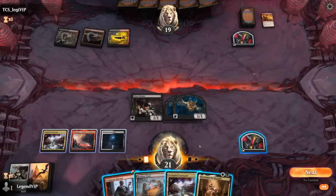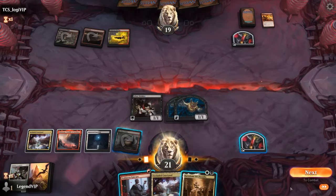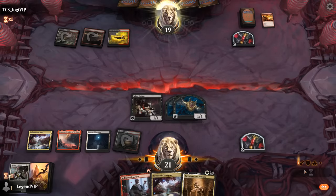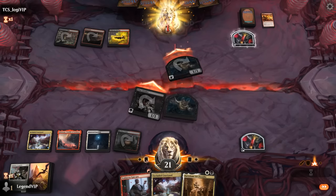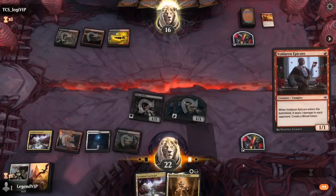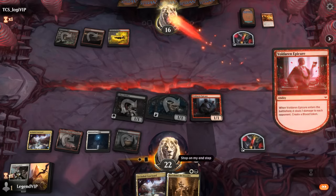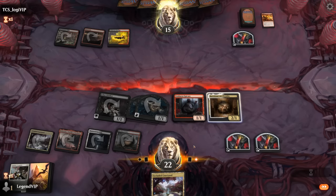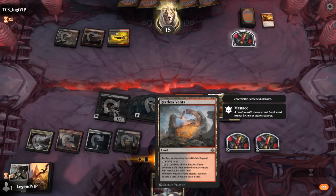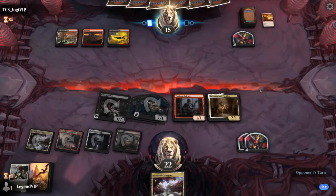Bartholome is not bad — plenty of things we can sack to it, and we get to empty out our hand here. Plenty of artifacts and tokens we can sack to Bartholome, so if they point a burn spell at it we can grow it in response. Next turn the plan is to animate the Vents and attack all out, maybe sacrificing a few blood tokens in the process.